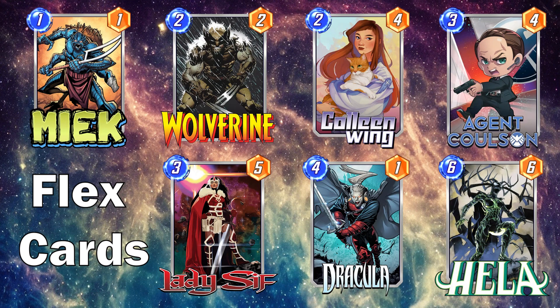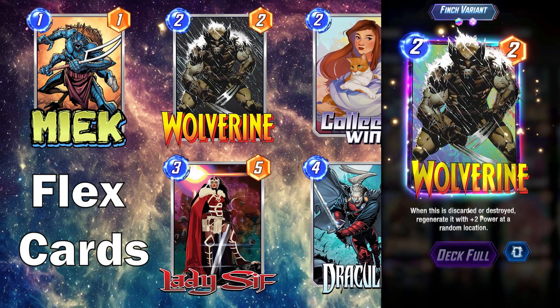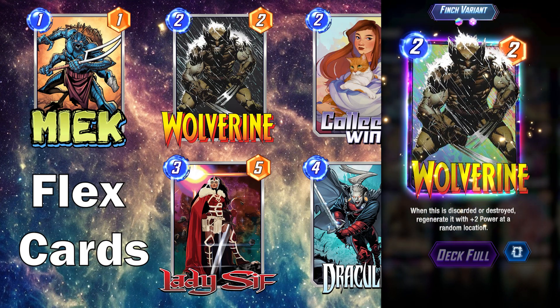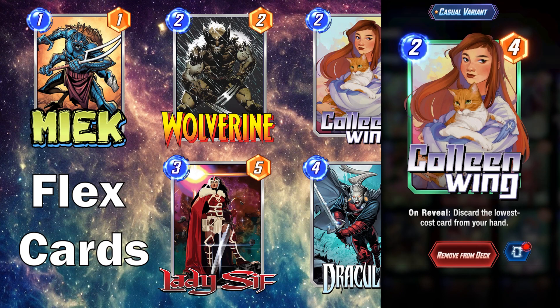I have Wolverine as a flex card simply because he is a good target to be discarded from your hand — he's a low-energy card, so worst case maybe your Colleen Wing targets him. And I have Colleen Wing as a flex option because she is another good discard option with a great stat line at 2-4. I like to have her in my list because she is great paired with Daken to get rid of the Muramasa Shard out of your hand, and if you have Swarm in your hand she's a great card to get rid of it and start ramping it up.